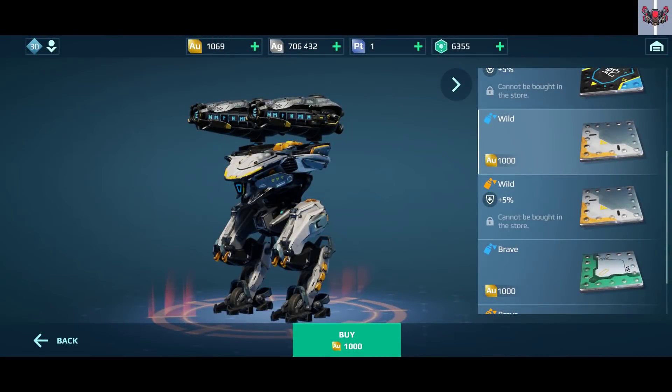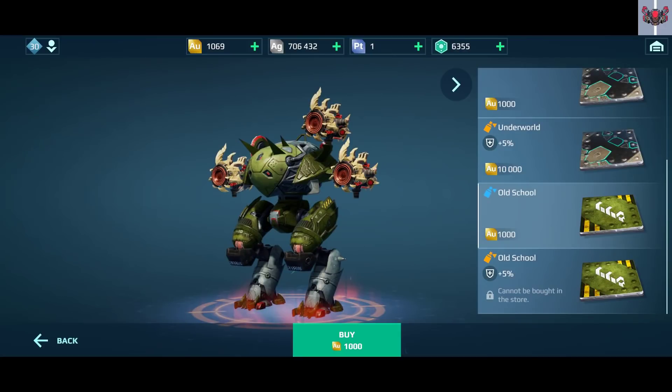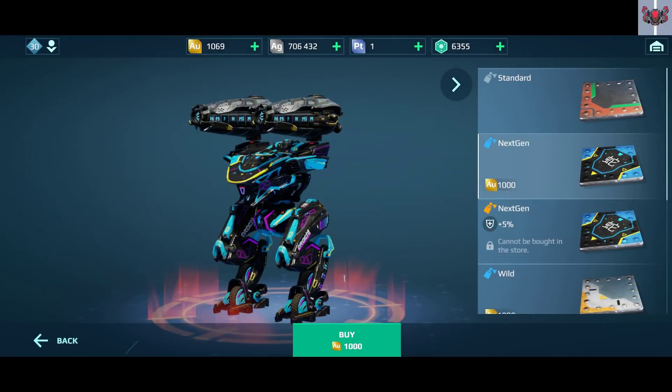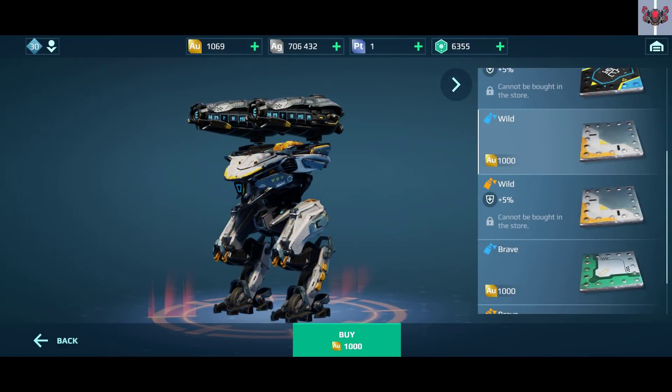Almost every bot in the game has a paint job, and there are two different kinds: the regular paint job and the special paint job. The special paint job provides the skin and also a 5% HP bonus, while the regular paint job only provides the skin. Some regular paint jobs cost up to 1000 gold, and that's just to look better and nothing else. Instead, use that gold in ways that will actually make your hangar stronger.